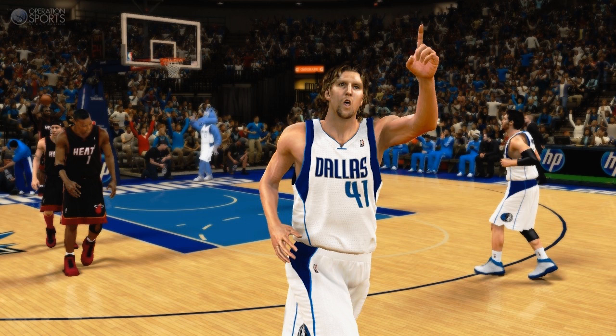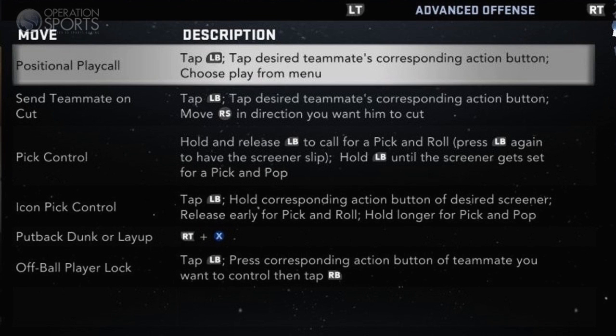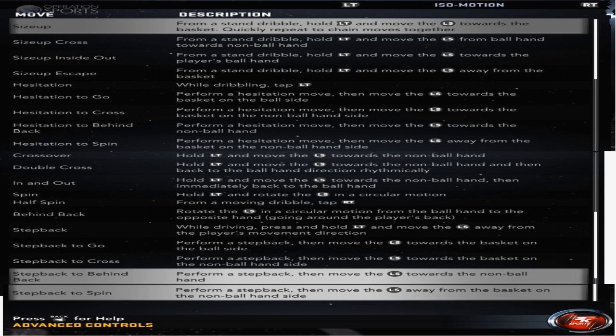They've also changed the shooting. You guys have seen Ronnie 2K's MyPlayer where he shot with one hand with the scissor legs — that's pretty high level. As soon as I get the game I'm going to be creating my player and basically creating all different types of shot sequences and everything like that.